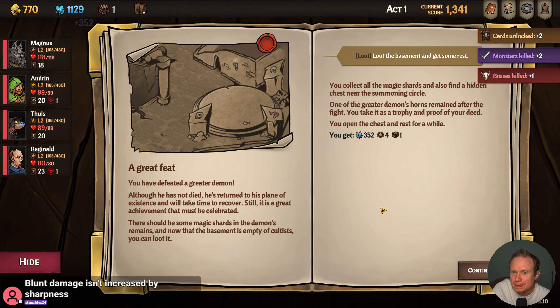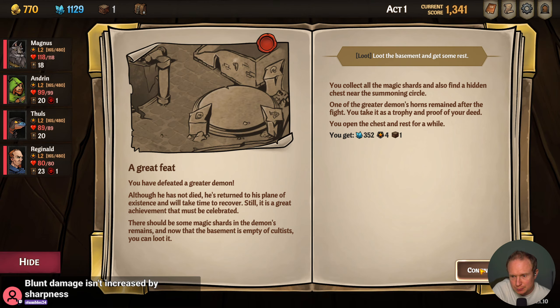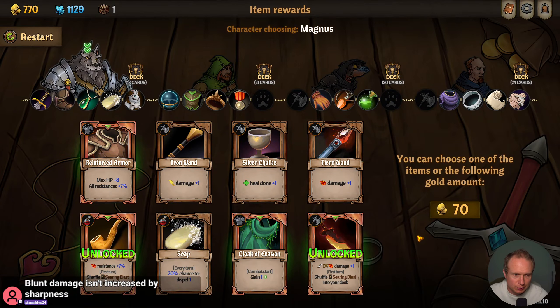Blunt damage isn't increased by sharpness — good point, I would have made that mistake for sure. Okay, we loot the basement — we get some shards, we get some equipment, and presumably we're gonna get an equipment handout here.